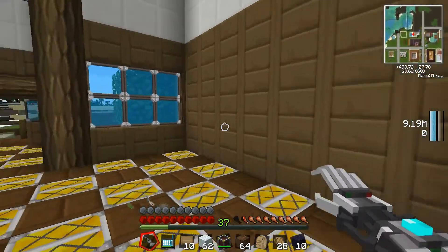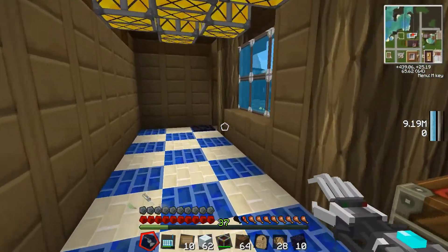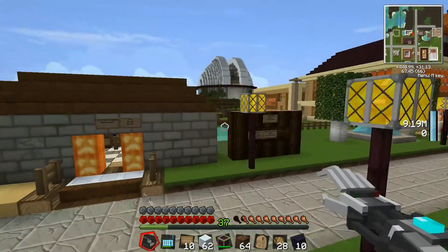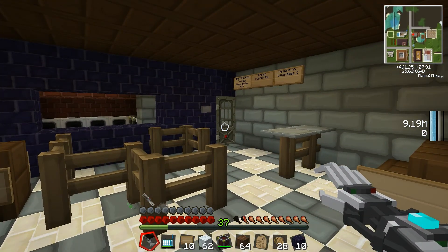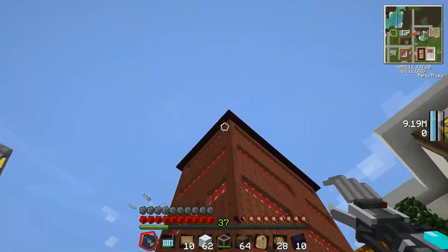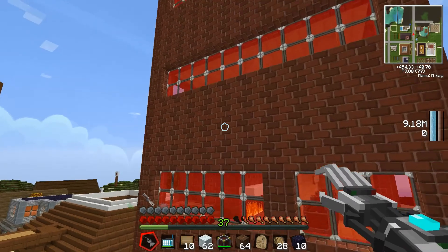He's got a nice little house with a little building area and a nice upstairs. Then right across the street he built a little restaurant, which was a starter, but he did a good job with it.